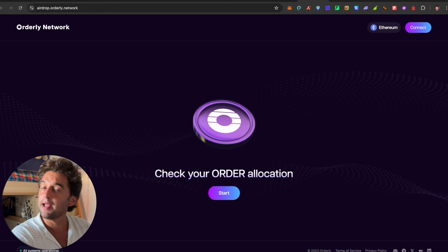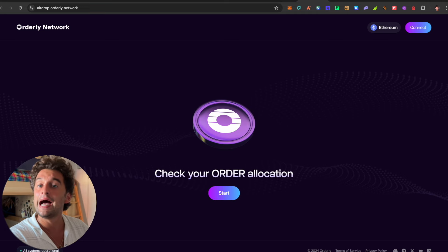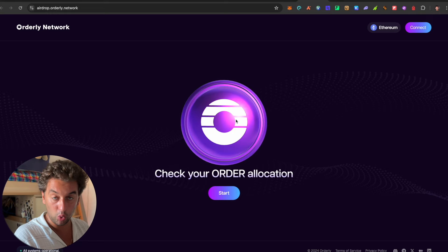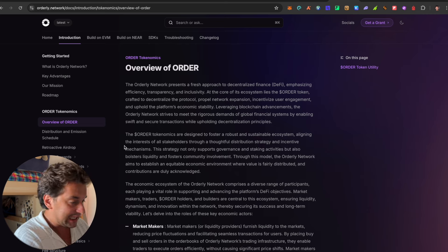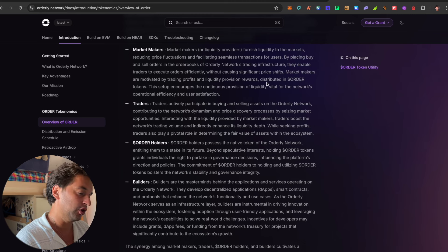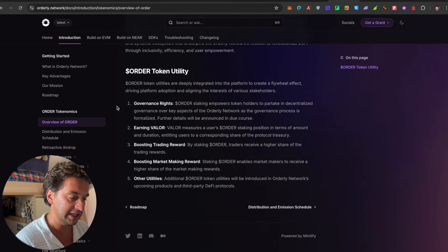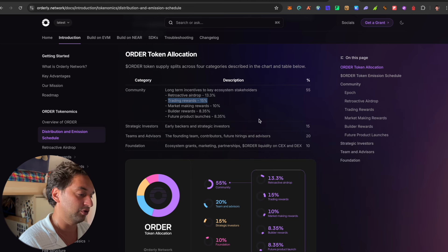Following up, we have the Orderly Network airdrop checker. It has become something of a running joke on this channel that I'm not eligible for airdrops. I'll leave the link below — let me know in the comments whether or not you think I'm eligible for this one. We'll talk about allocation in tomorrow's video. The claiming opens on the 26th of August, so do not click anything suspicious online; there is only the official airdrop checker. The tokenomics show 13.3% retroactive airdrop, 15% trading rewards, and 55% to the community.